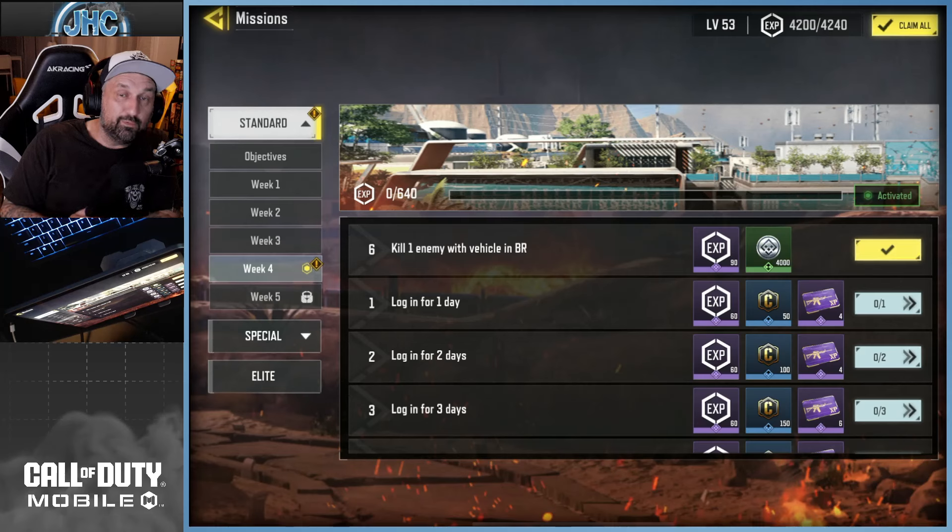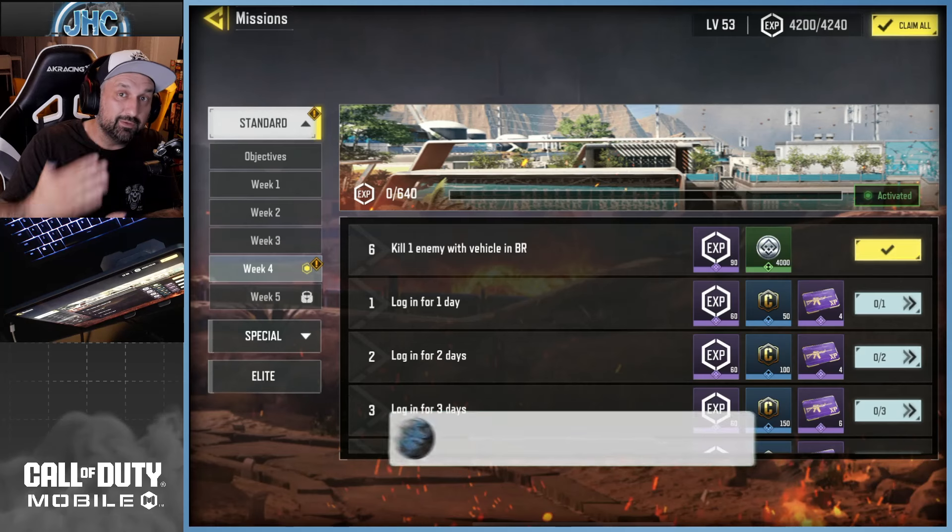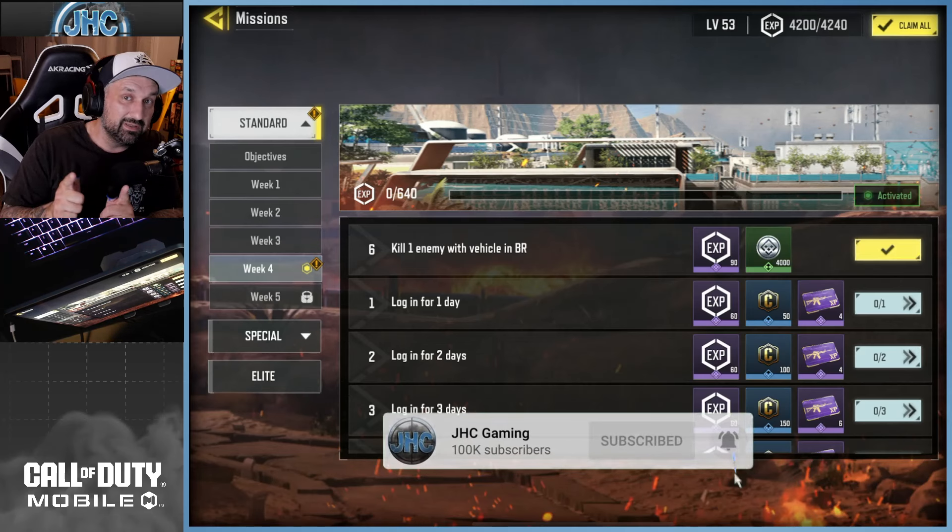Just use any vehicle, smash the bots in solo first person lobbies - you should get at least a few. That's it for today, hope the tips were helpful. Let me know in the comments if you have other stuff you want to share. Thank you so much for watching, I'll see you guys in the next video.